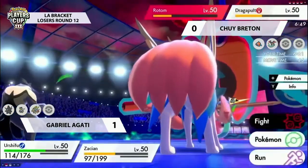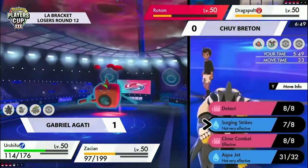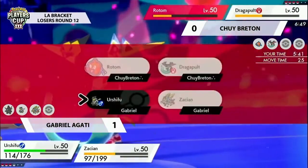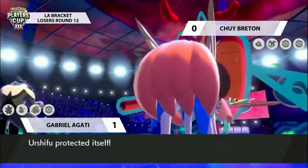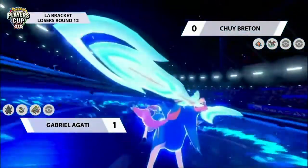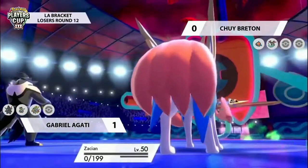Dragapult hasn't got single-target attacks to go into the Zacian without Phantom Force. The health is chipping away - Urshifu looking relatively healthy but does have to worry about potential Electric type moves from this Rotom, as the Water type variant won't appreciate those at all. Dragapult goes for another Phantom Force. Urshifu uses Detect - doesn't want to be targeted by the Rotom. Dragapult goes for Dragon Darts but the protect blocks both hits. Zacian's Behemoth Blade goes down into the Rotom - it barely hangs on, exactly what it needs to get another Max Geyser off in the rain to find its mark on that Zacian and pick up a clean KO.